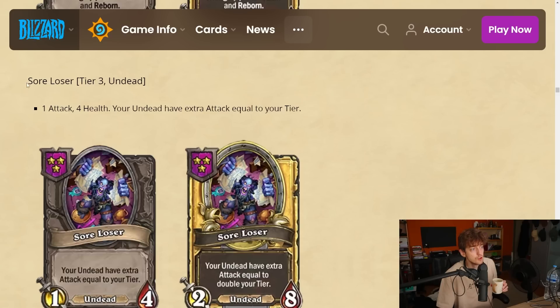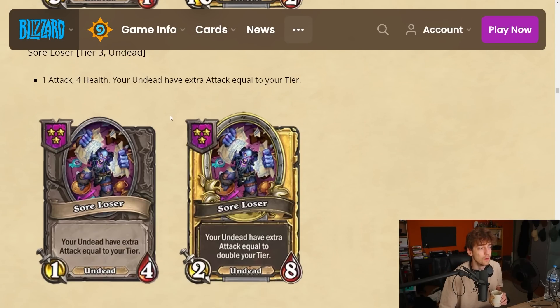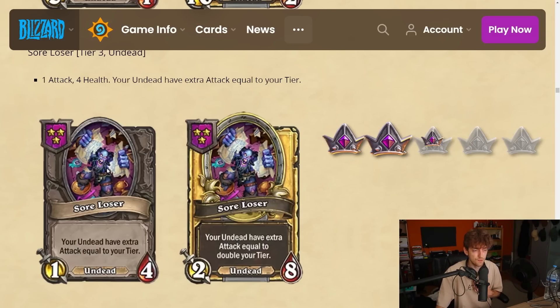Sore Loser — tier 3 undead, 1-4. Your undead have extra attack equal to your tavern tier. It has a bad stat line itself but gets the attack bonus. If you're tier 3 and find this early, it's a 4-4 and your other undeads have plus 3 attack — good early on because undeads with reborn come back with the extra attack. It's not something you keep late-game since if this dies the attack goes away, but I'm gonna give it a 4 — it's gonna be really strong early.